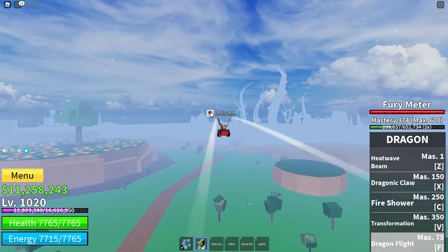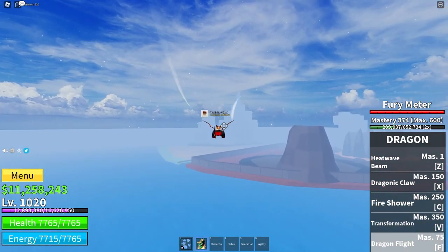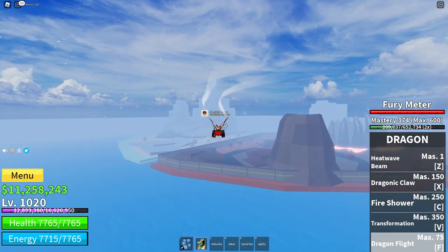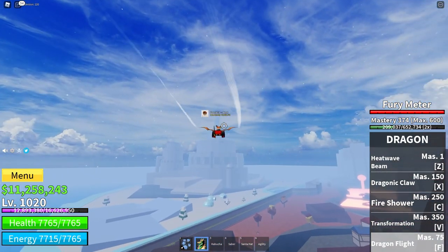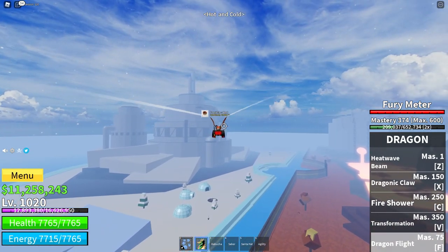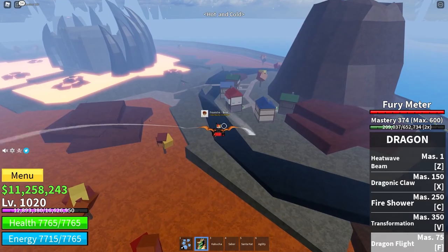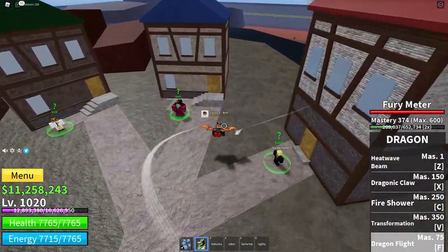The other three fighting styles you'll need to get to Mastery 300 are on the Half Hot, Half Cold Island — the Fire and Ice Island, or whatever you want to call it. The three fighting styles are right over here on the Hot Island near the boss.